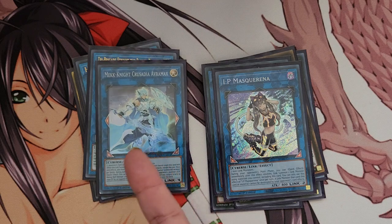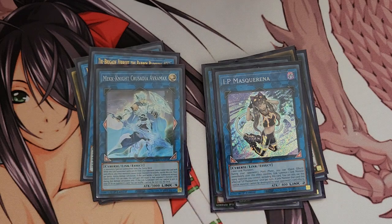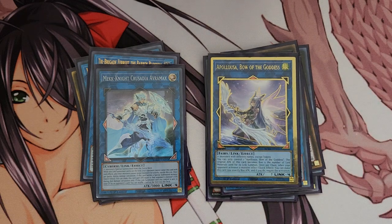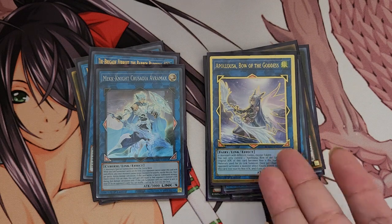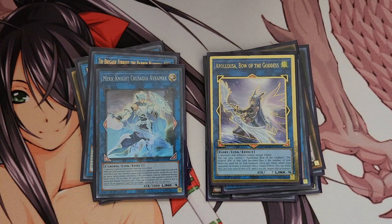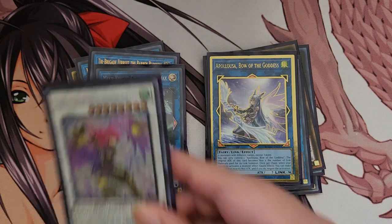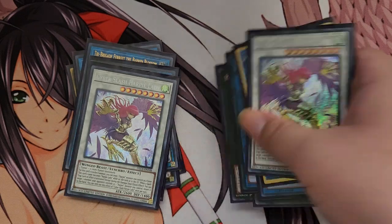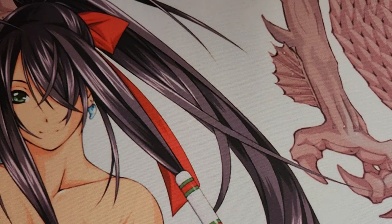Because I don't have Harpy Mascara I'm running Crusadia Equimax — it gets extra protection and already has protection on itself, which is a good thing. I can possibly also summon Elysium with Hysteric Party by trying to summon four Harpy monsters from the graveyard over two or three turns — again this is casual play, nothing competitive. You can get to Elysium by activating Hysteric Party and such.